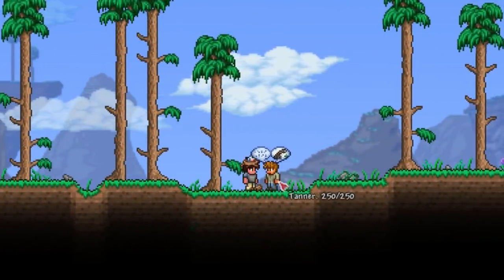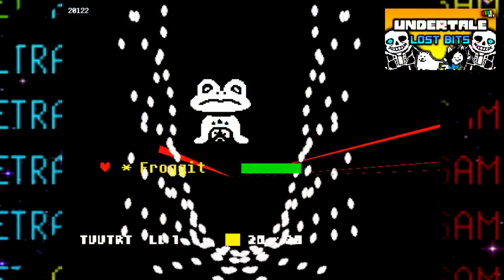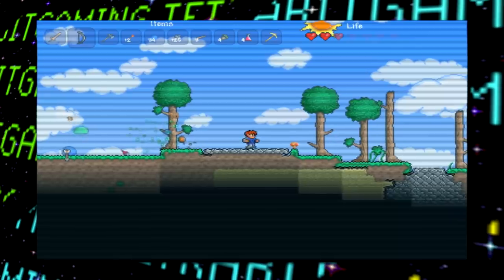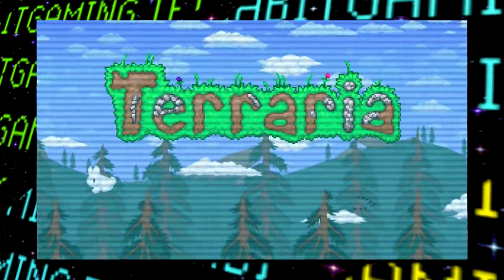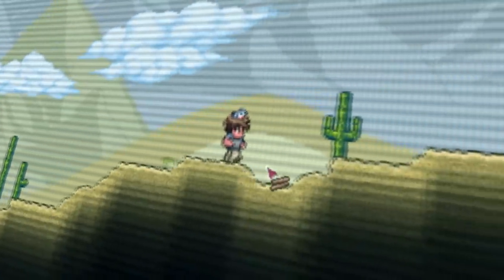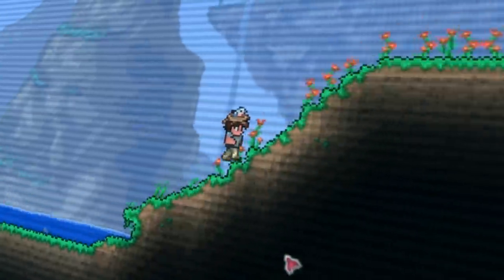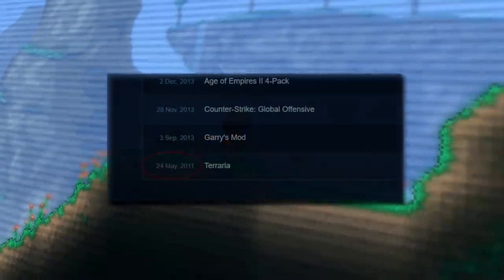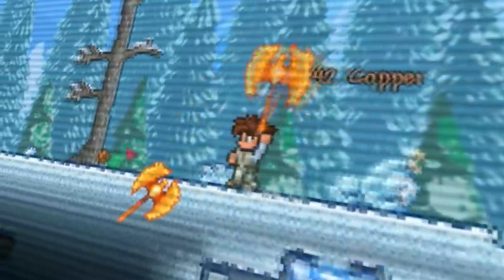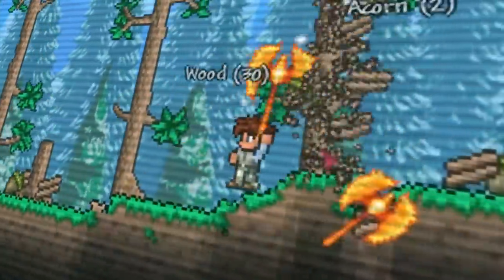Hey guys and welcome back to another Lost Bits video right here on TetraBit Gaming — the series where we explore video game content that goes unused, altered, or normally unseen. On May 16th 2020, exactly nine years after the initial launch of the game, Terraria put out its last major update fittingly titled Journey's End. Even though I haven't played it much over the years, I'll always remember Terraria being the first game I ever bought on Steam. So let's get right to it — grab your 2D pickaxe, it's time to find some Lost Bits.